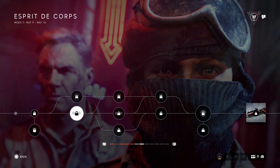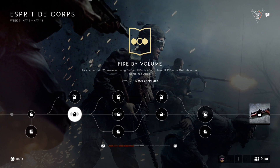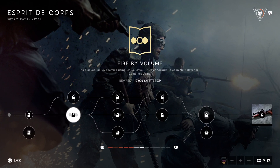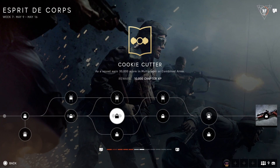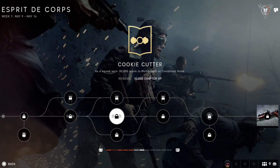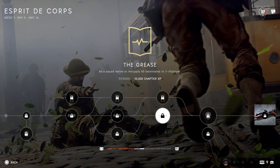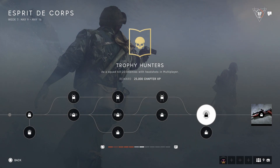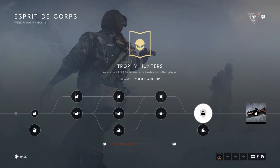Now for the middle tree. As a squad, kill 25 enemies using an SMG, LMG, MMG, or assault rifle in multiplayer or combined arms. As a squad, earn 30,000 score in multiplayer or combined arms. As a squad, revive or resupply 60 teammates in multiplayer. The last one is: as a squad, kill 20 enemies with a headshot in multiplayer.